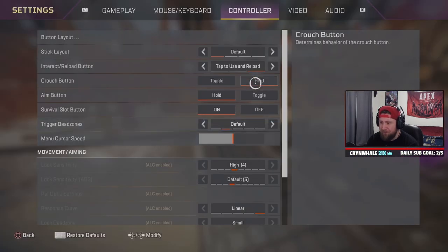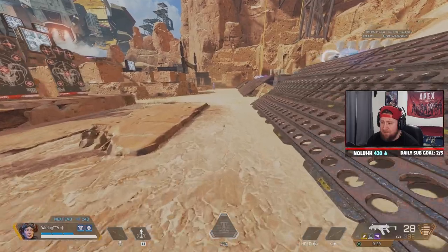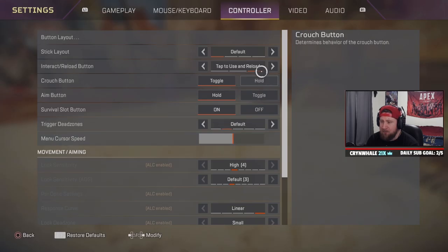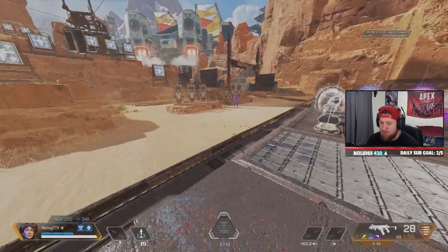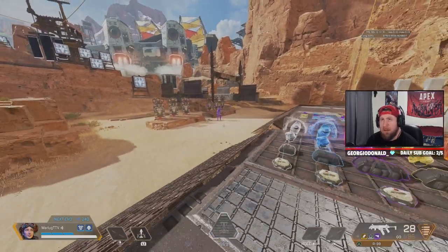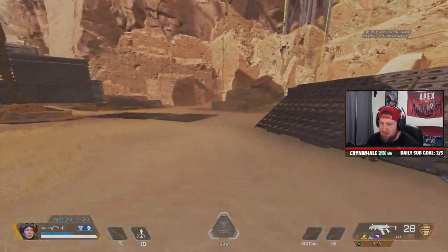If you're on controller, you have to have crouch set to hold. You can do it on toggle but you're going to have to time both inputs at the same time, which is really hard. Hold makes it super easy. All you have to do is hold your crouch button — on PlayStation that's Circle, on Xbox that's B — and then press your jump button, which is X or A with the corresponding controller.